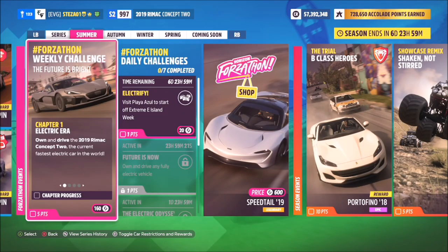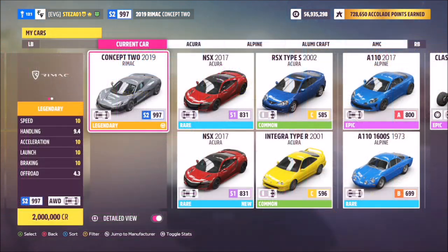Hello and welcome back to the channel. This week's Forzathon guide is called The Future is Bright, and it wants you to own and drive the 2019 Rimac Concept 2 to complete the challenges.